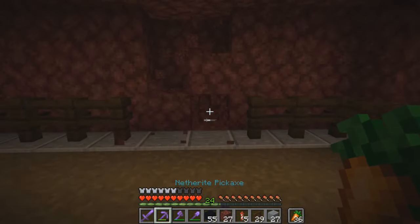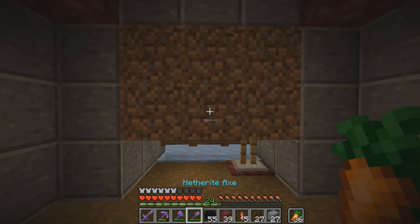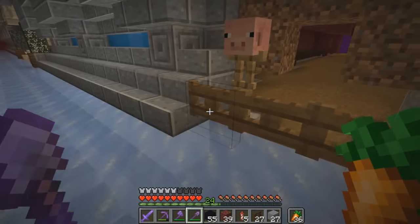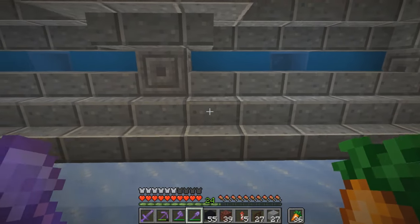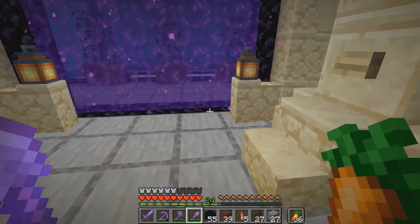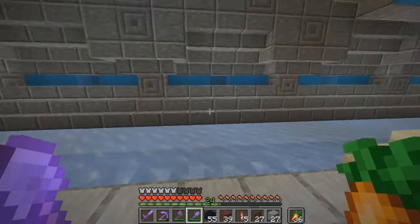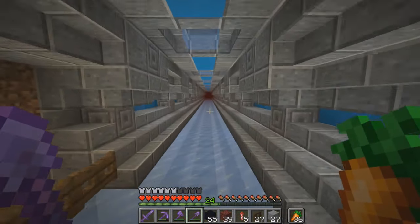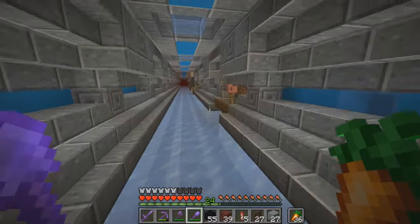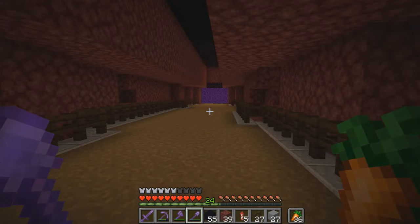The next thing I'm going to need to do is we're going to start opening this up, start pushing it back. From this edge we've got 20 blocks to that edge, and then 16 to this wall — so we've got 15 blocks we could dig in this direction. I don't think I'm going to need that many, but just in case. Because you know what happens when you start building — sometimes your creativity gets out of hand a little bit and you just start digging and digging.